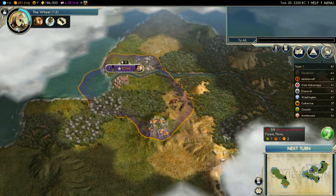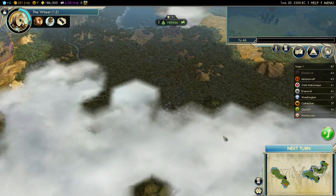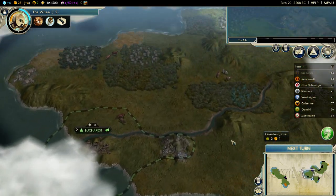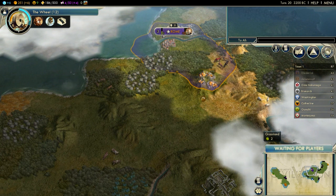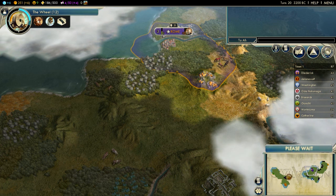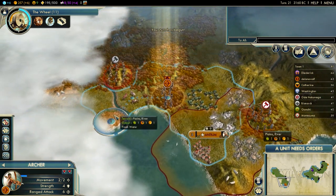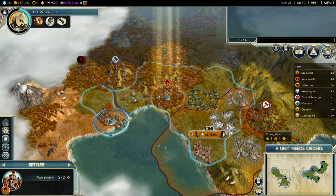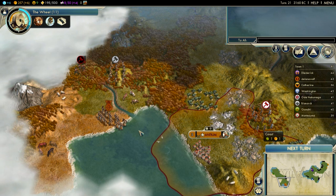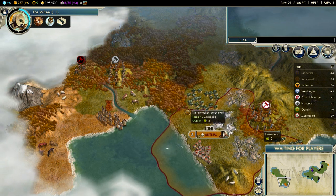Let's have a quick look at my brother's stuff — can I see all his units? I should be able to, but I don't see a settler there yet, so maybe he's taking a different route. Where am I going to build my next city? Let's see.